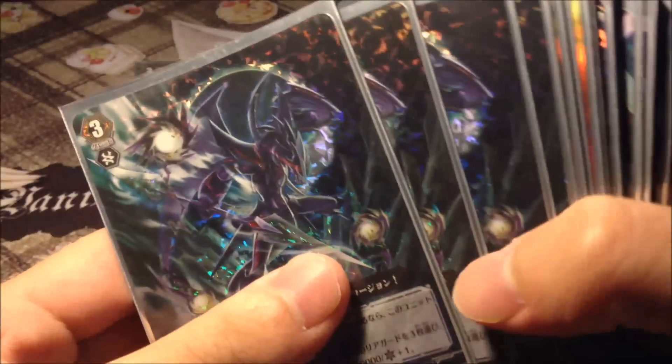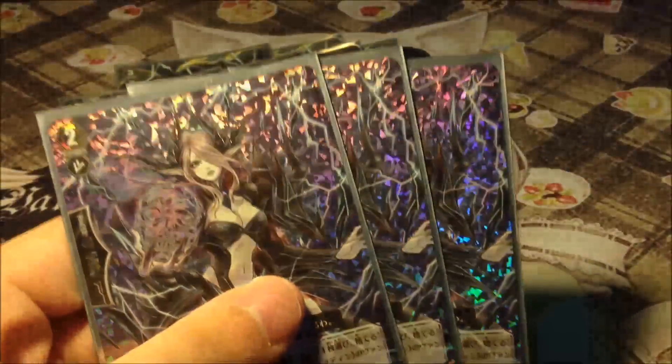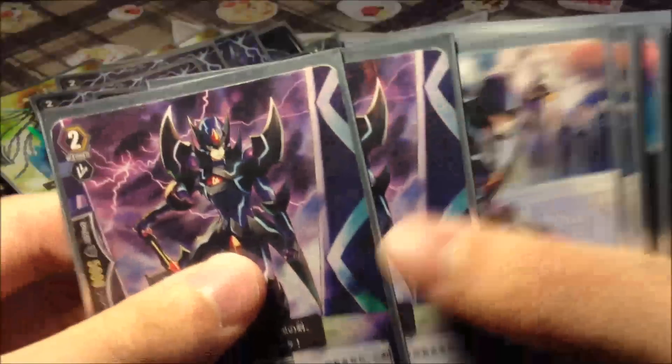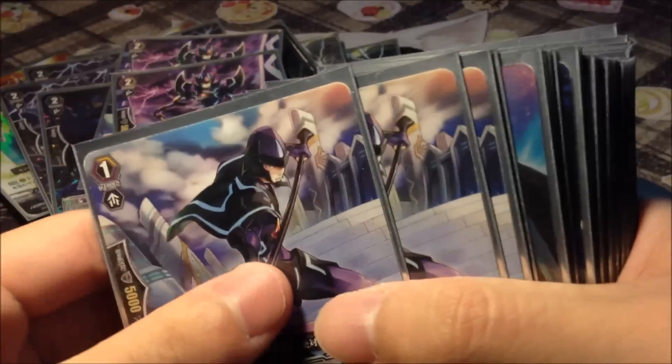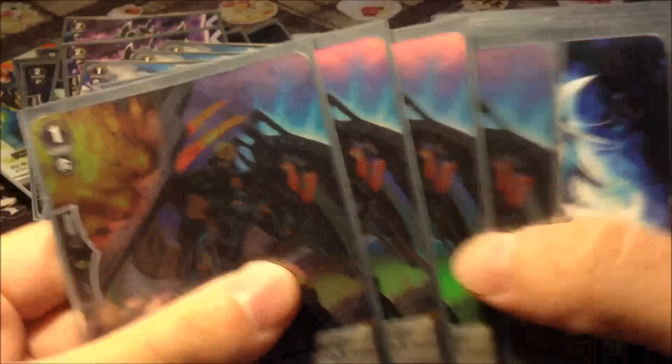For Phantom Blaster Overlord, the Crossride, so 4 Phantom Blaster Dragons. For 12k attacker, Masquerade. 3 Skullwitch in the main. 2 Machas. 2 Blaster Duck. 4 Blaster Javelin. 4 Perfect Guard, Magler.